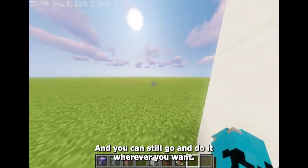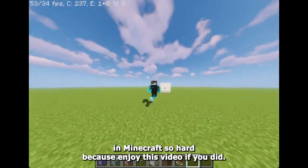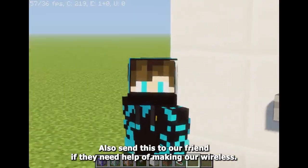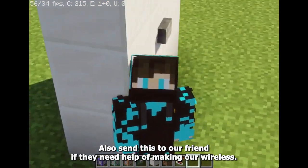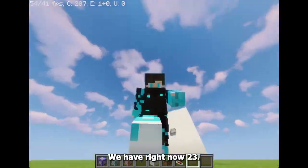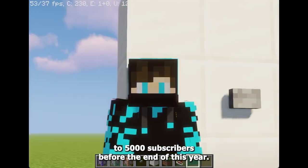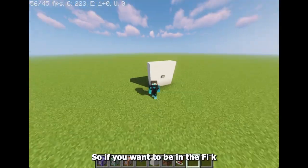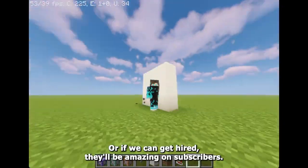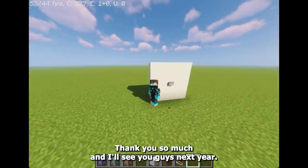That is how you can make a wireless button in Minecraft. I hope you guys enjoyed this video. If you did, make sure to like and subscribe, and send this to a friend if they need help making a wireless button. This is the simplest thing you can do in Minecraft right now in 2023. We're trying to get up to 5,000 subscribers before the end of this year, so make sure to subscribe. Thank you so much for watching — see you later!